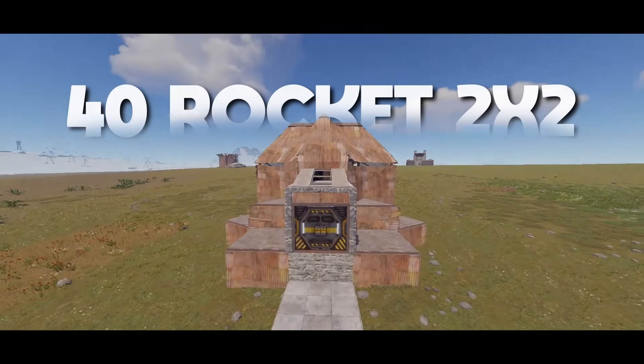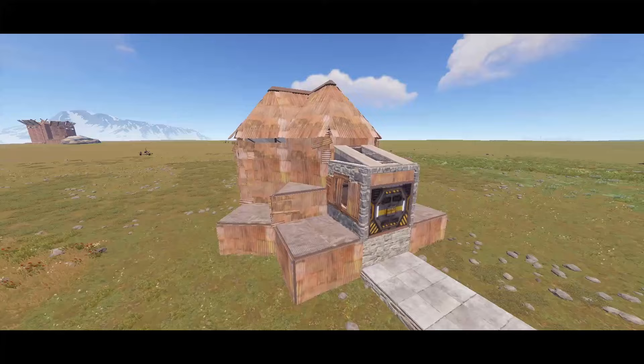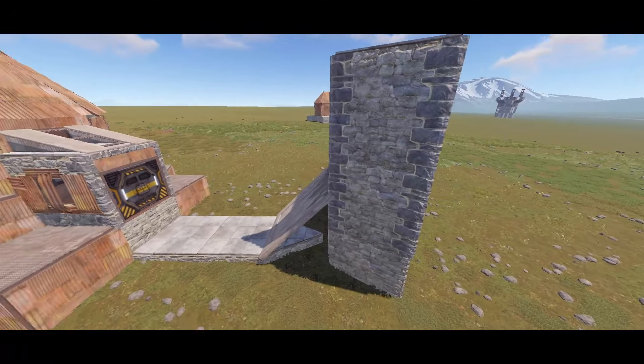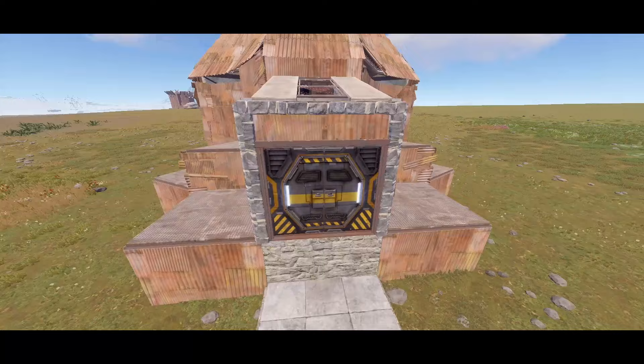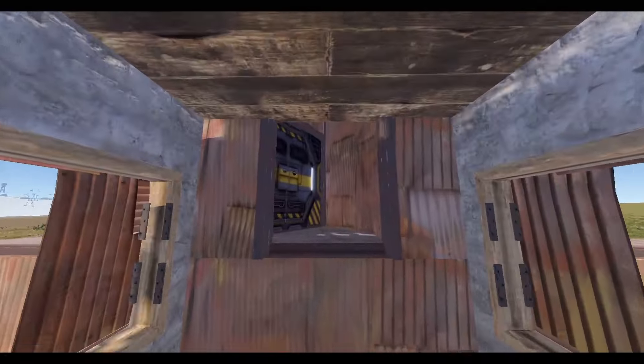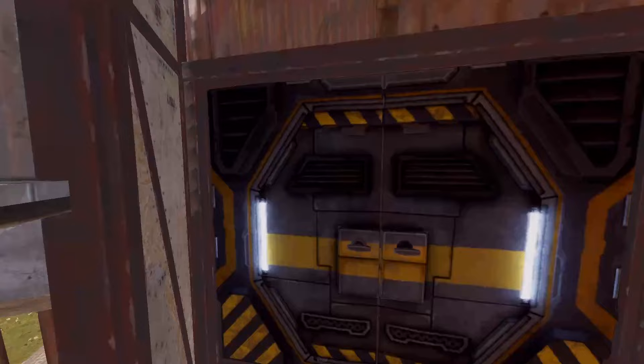This is the 40 rocket 2x2. There are three walls. It's 38 rockets for the 2x2 and 4x8 for the external. It's one sheet and two HQM walls. Going through the front door we have a nice jump up with a direct line of sight on our external.